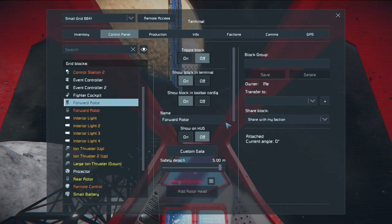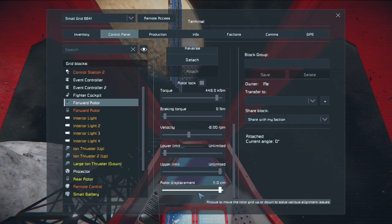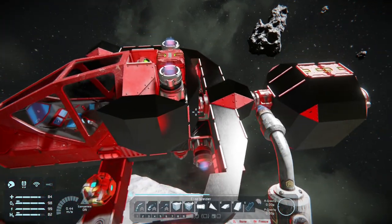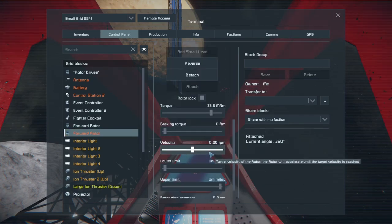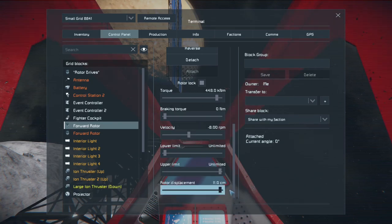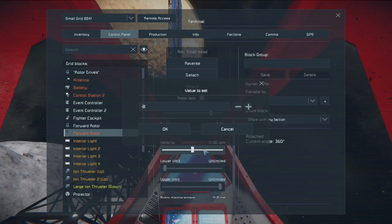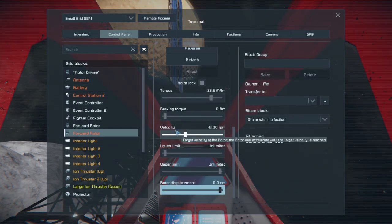For the forward rotor, it's going to be the exact opposite — besides the lower, upper, and rotor displacement still being zero, the velocity will be negative eight. I noticed that I did not change this forward one and somehow I have two forward rotors — I think I mistakenly labeled the rotor we used for building this apparatus as the forward rotor also. Either way, it doesn't matter.